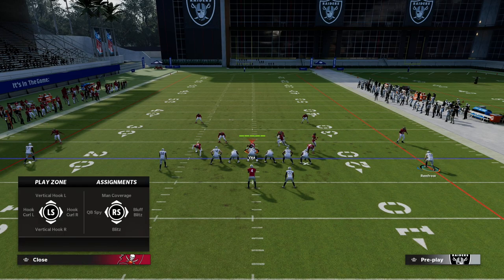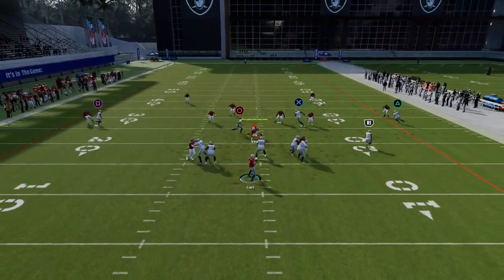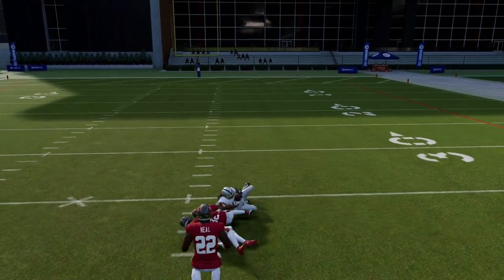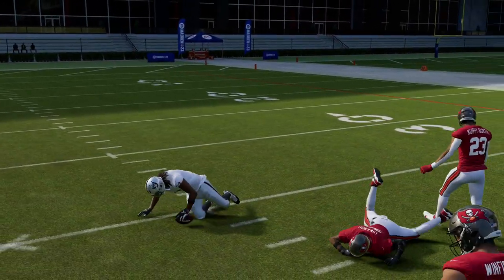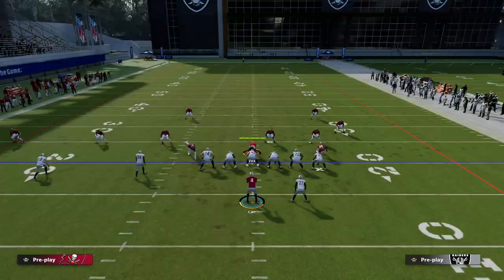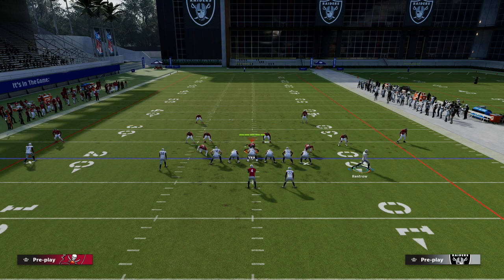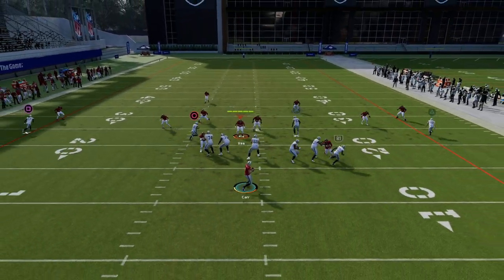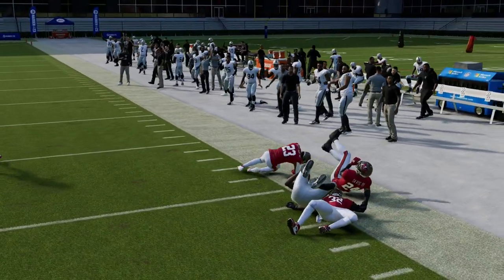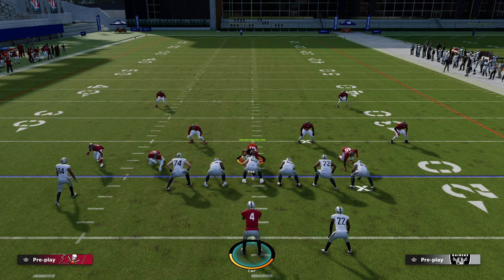This wheel will also do a really good job if they run cover two. If you have enough time for the post to get up the field, you'll notice something interesting when it splits the safeties against cover two — so if they're running any kind of cover two, this is a pretty good play for that. Against cover three, it's kind of just like cover four — you should be able to hit your tight end crosser, hit your running back quick to the flat, or hit your drag, since the running back will clear out the zones on that sideline.